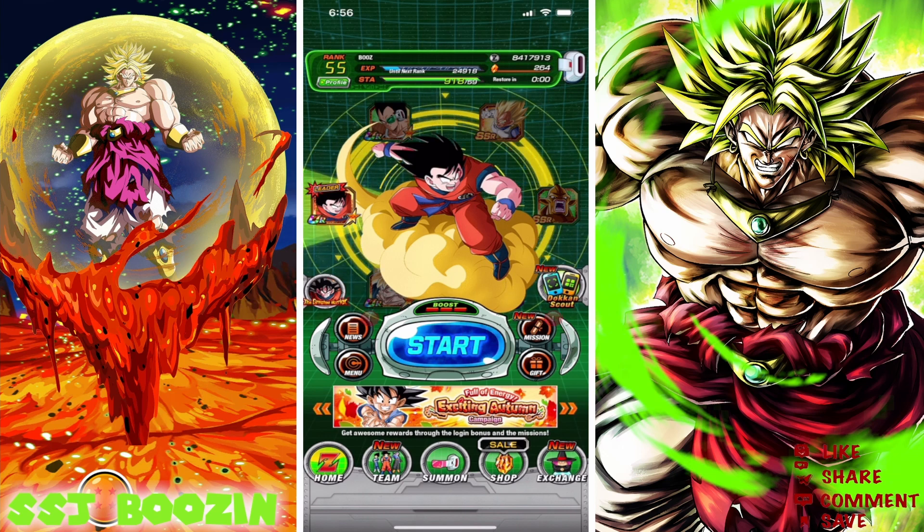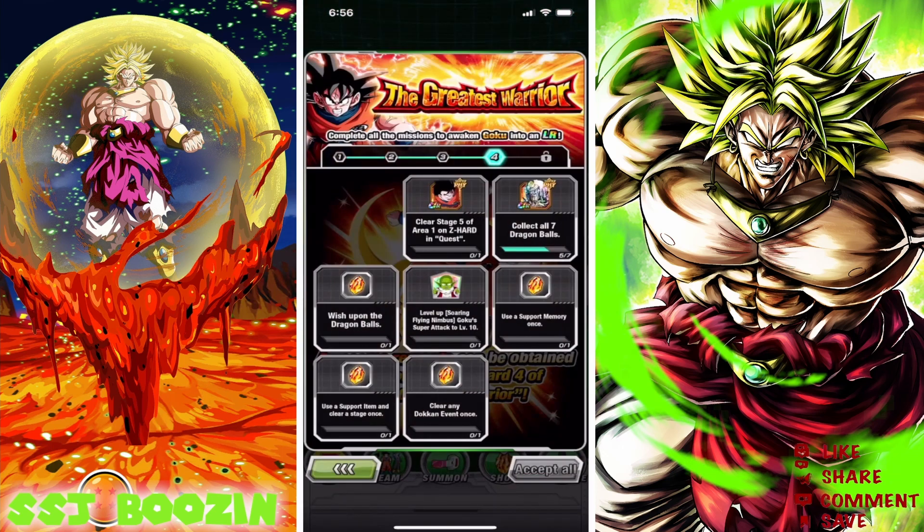Alright, let's get this LR Goku out of the way. Hopefully we'll get through - I think we're on the fourth board, and we'll do the fifth. That'll probably be about half hour's time. We need to collect all seven Dragon Balls, clear stage 5 of Area 1 on Z-Hard Quest, wish upon the Dragon Balls - so those two go together - use a support memory, use a support item and clear stage once. We'll just do both of those at once.